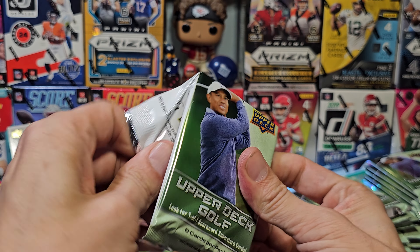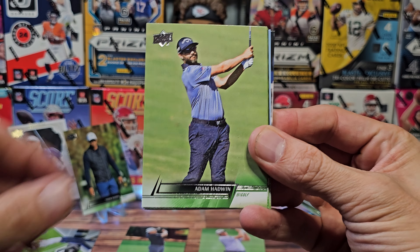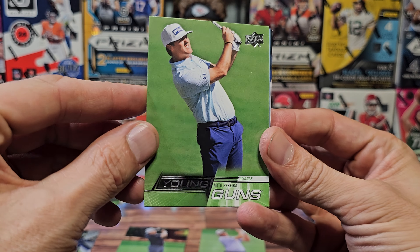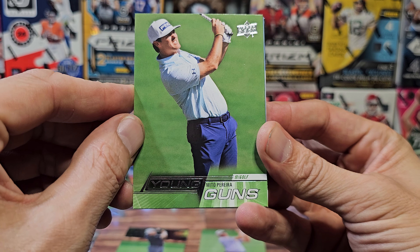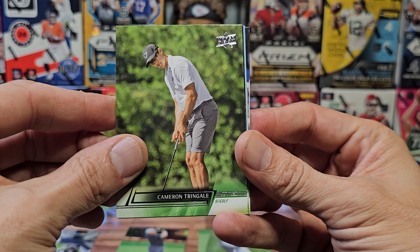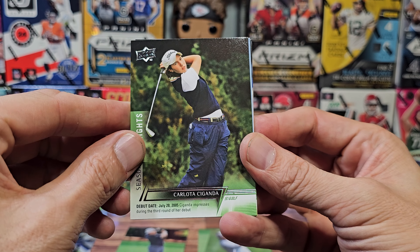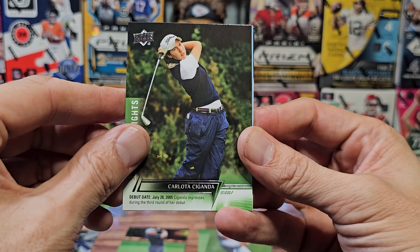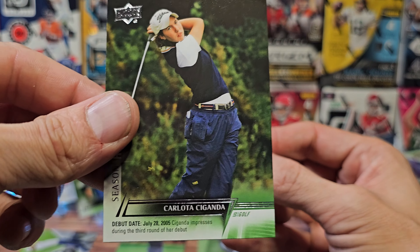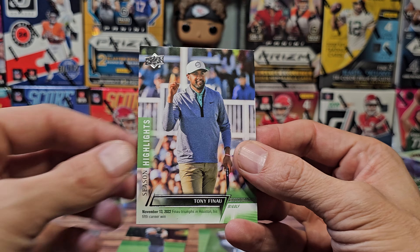I wish I had more to talk about golf, but I don't. Maybe this will attract a new audience to the Dojo. Taylor Moore, here's another Young Guns for Mito Pereira — strike two. Cameron Tringale, Carlota Ciganda. Not too familiar with him either, and that card is from 2005. Maverick McNealy and Tony Finau — I know Tony, so there you go.